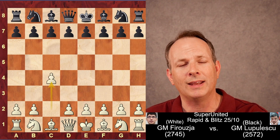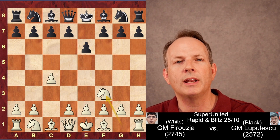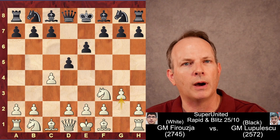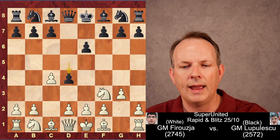C4 — Firouzja begins with the English Opening. E6, knight F3. So he's beginning with indirect play instead of E4, E5 and very concrete stuff. D5, G3. This is a ready formation. And D4.